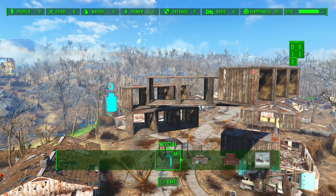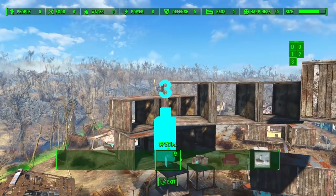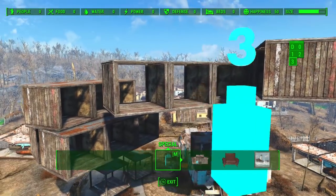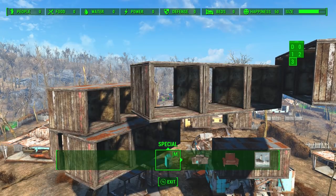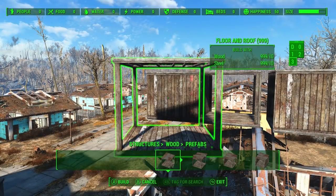Layers cannot be transferred between settlements right now, but that will be changed in the future. You'll likely get an option to take a layer handle and copy all its contents over to a different settlement — I'll make that a major announcement in a patch video, as it will be a very powerful feature. For now, everything you build on these layers is limited to the current settlement, but you can make as many copies of it as you like. I hope you enjoy all your new powers in workshop mode — take care and enjoy the mod!